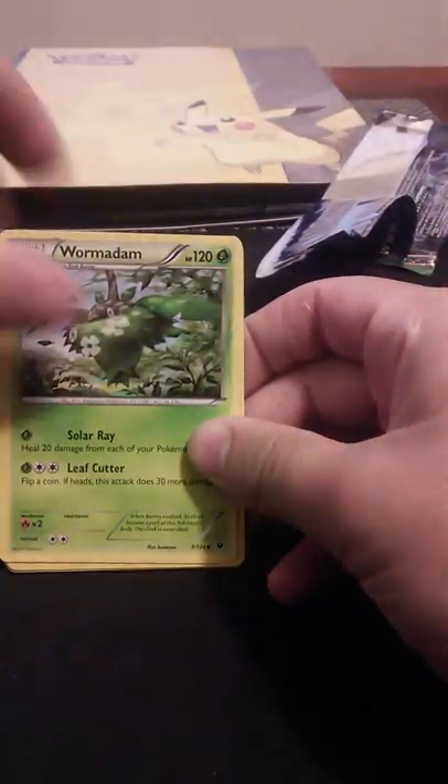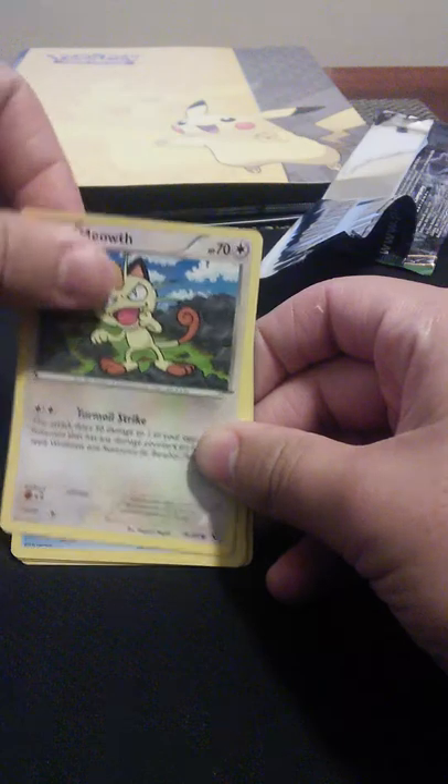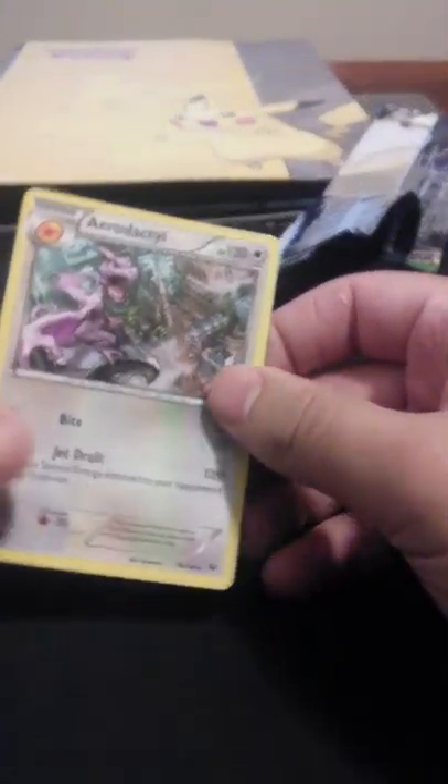Three in this one, so we got Dunsparce, Mawile, Swinub, Munchlax, Whismur, Meowth, Binnacle, Gothita, a reverse holo Vullaby, and an Aerodactyl.